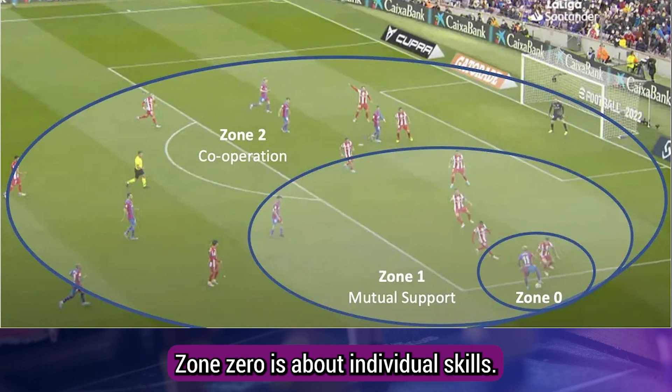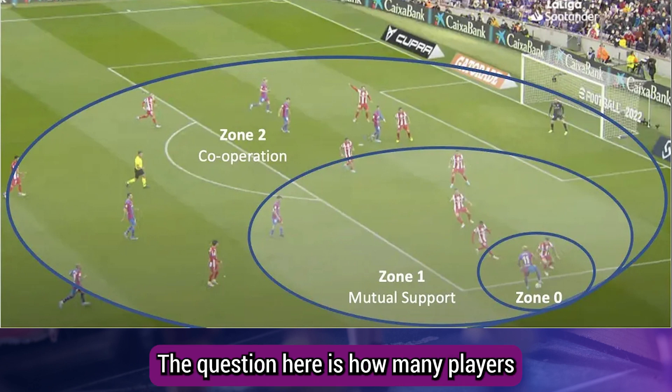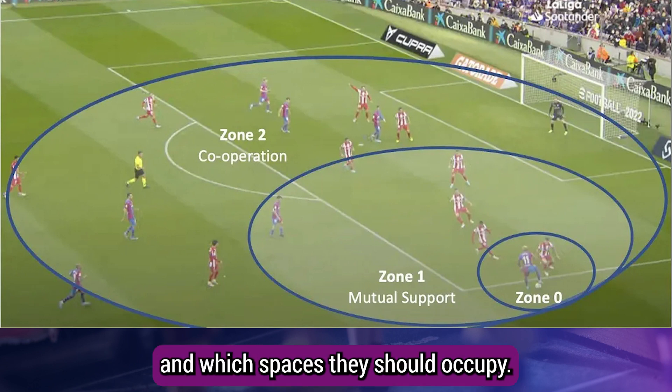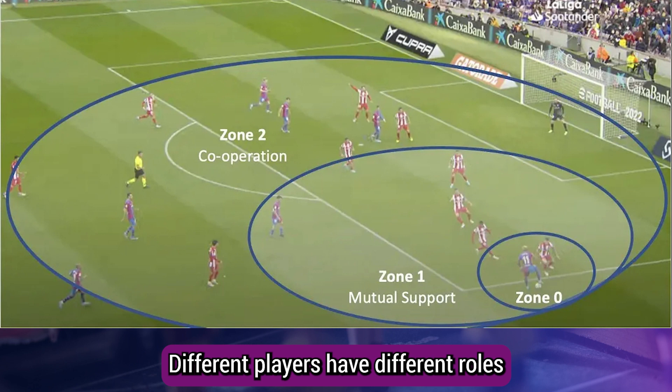To summarize: zone zero is about individual skills — this is all about what Traoré does with the ball. Zone one is about movement; in this case Pedri has a direct supporting role centrally and Dani Alves is coming up to help out. Zone two is tactical — the question is how many players Barcelona wants to have in the box and which spaces they should occupy. This is relevant to all players and is based on the coach's instructions.